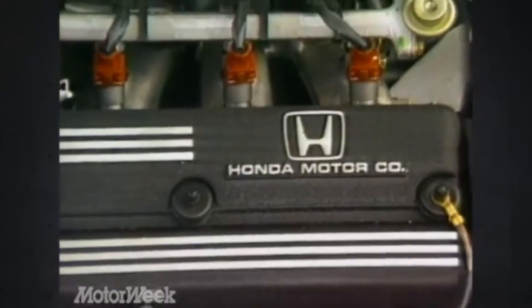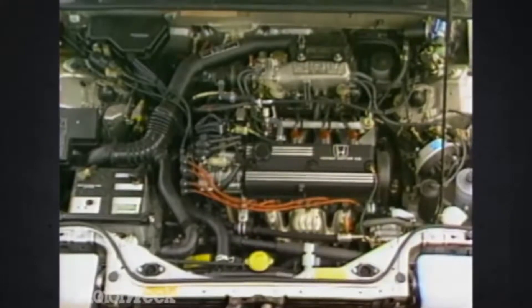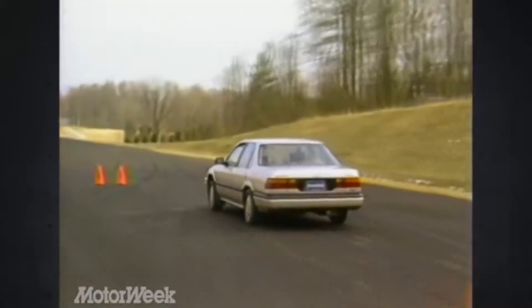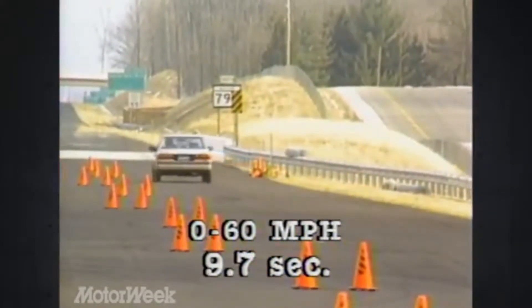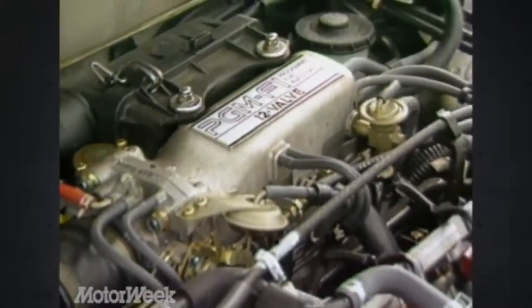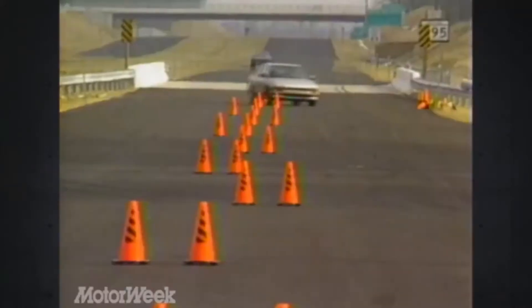The Accord could be had with several different engine options. For the US market, we only received a single overhead cam A-series engine. The top trim LXI Accord could be had with a 120 horsepower 2-liter A20A engine. The A-series is kind of like the little brother to the F-series from the later CB and CD Accords, as well as the base model Preludes in later generations. On the opposite end of the ocean, the Japanese received a 1.8-liter A18 engine for the single cam option, and the much more sought after B18 and B20A engines for the twin cam option. Kind of ironic, seeing as the Accord was originally designed and developed for the American market, and by that point most of them were designed in the US.